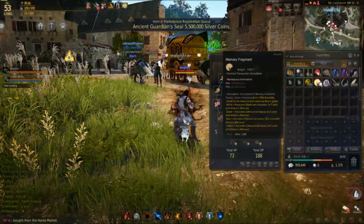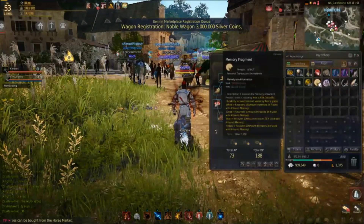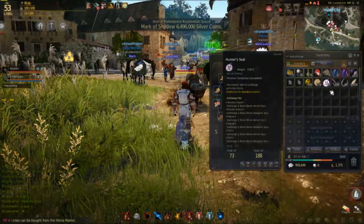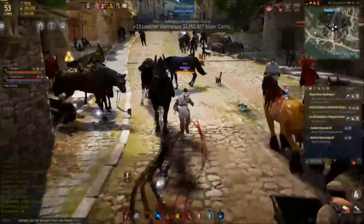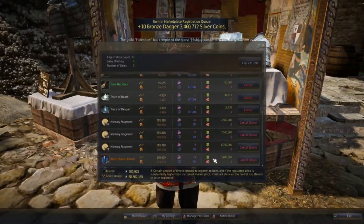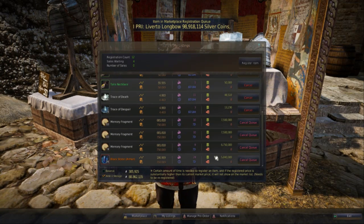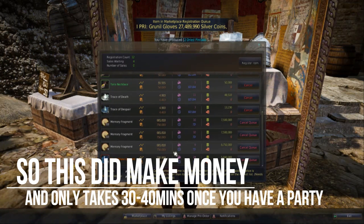I did the math — the memory fragments alone cover the cost of the ancient relics, so everything from the hunter seals is bonus. I'd say you probably make about five to seven million profit. Some people tell me they make 10 to 15 million but I haven't gotten those results. My grand total is 26 million — not bad. That means I did have a profit of about seven million, so my earlier calculation was right. Some other people got almost 40 memory shards and I didn't, so good luck — hopefully you guys have better luck than I do.